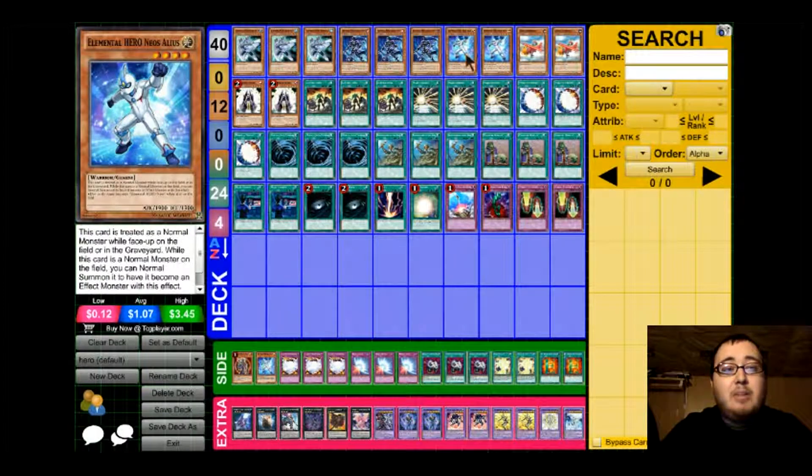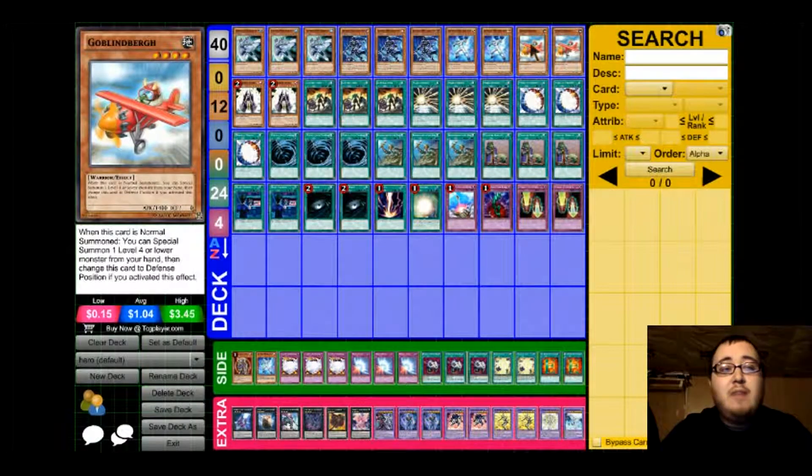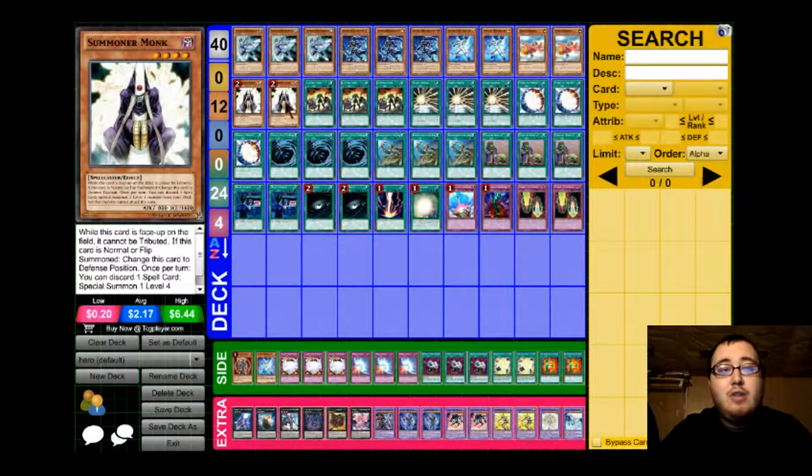Next we have 2 copies of Elemental Hero Neo's Alias. It's a 1900 Attack Beater and it's also a Light Attribute Monster, so it helps you get out your Masked Hero Koga. Next for the monster lineup, we have 2 copies of Goblin Bird and 2 copies of Summoner Monk.